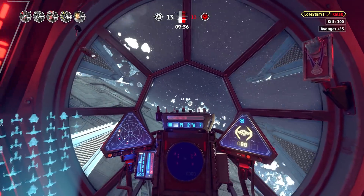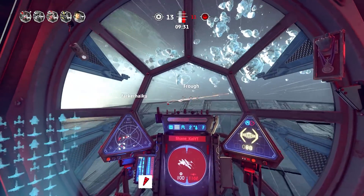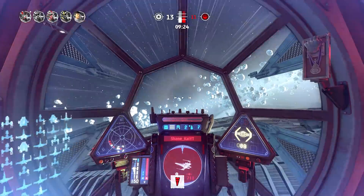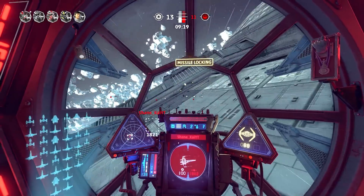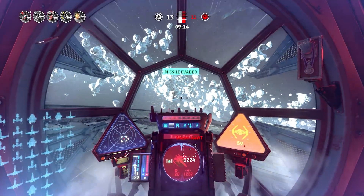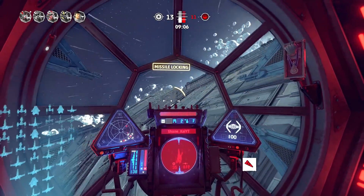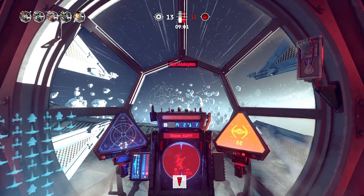Speaking of the UI, one decision I really question is the absence of player IDs in the UI. You can see five helmet icons along with whatever ship they're running, but the player IDs and gamer tags are totally absent. This can make callouts difficult when you want to call out the person playing as the U-Wing, or the TIE bomber making a run, without actually seeing the ship with the player ID on top of it. You'd have to cycle through your targeting computer to find them.